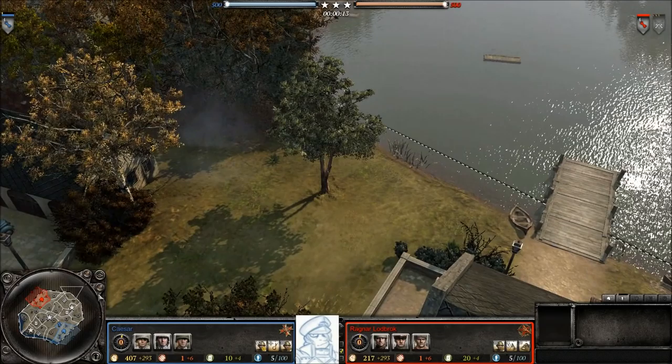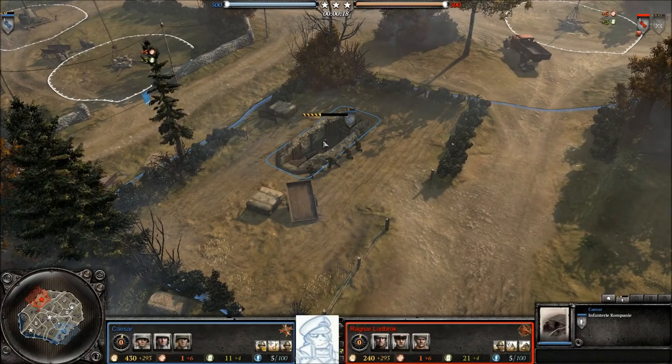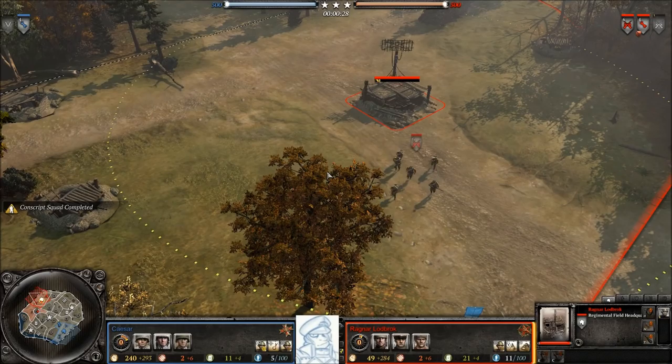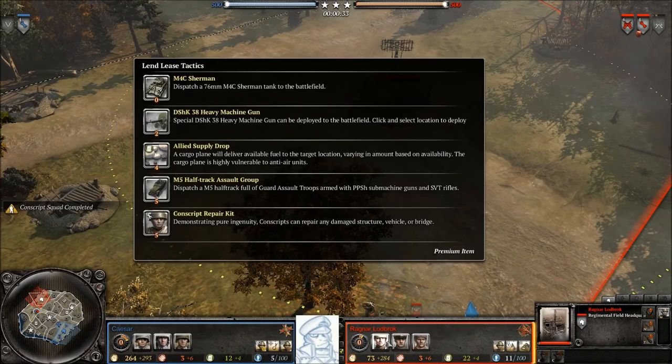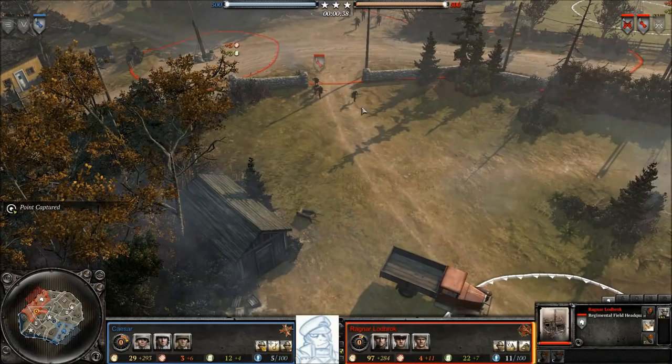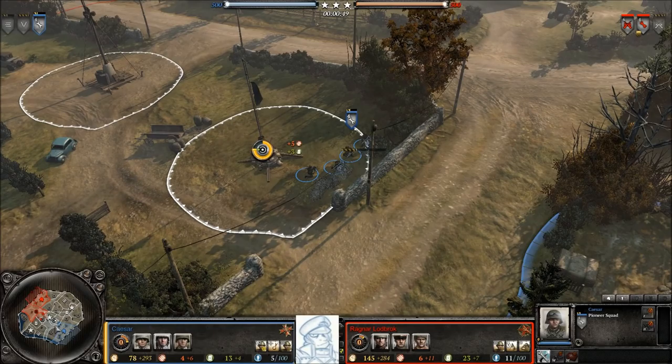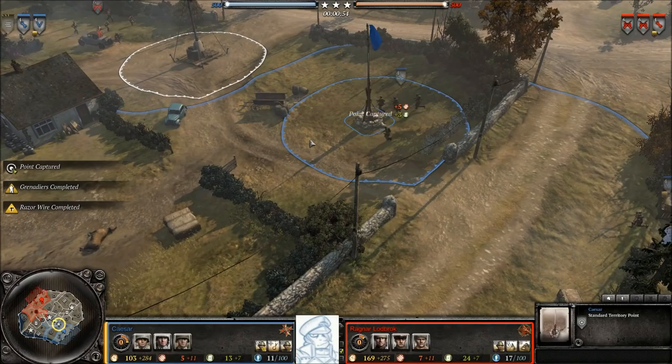Good afternoon ladies and gentlemen, welcome to another exciting football undercast from your host, Imperial Dane, master of propaganda heroes. We've got an exciting 1v1 on Famous Approach between the south — Caesar fighting for the Wehrmacht, Germany, rolling out with the 10th Panzer Division — and in the north, Ragnar Lautbrug fighting for the Soviet Union with the 213th Rifle Division. We've got lightning war, mobile defense, and jaeger infantry with double infantry panzer fast versus lend-lease, rifle, and shock rifle. Ragnar is going for a double conscript build versus Caesar's standard gun opener.